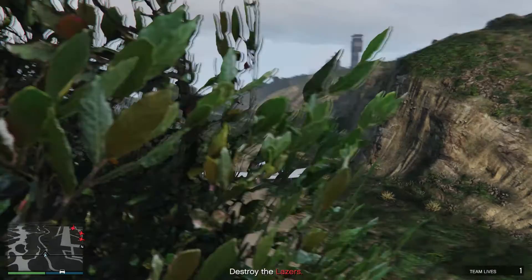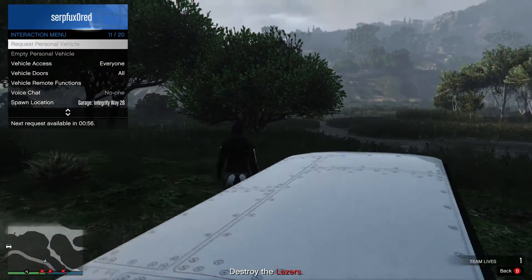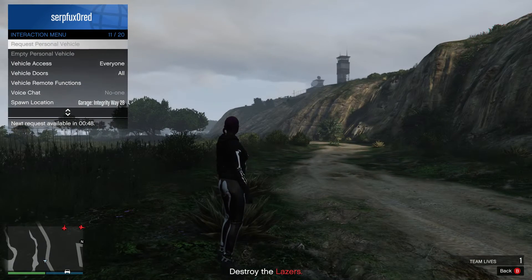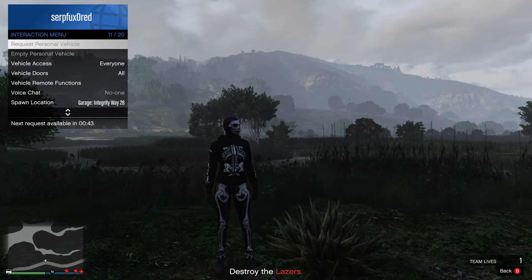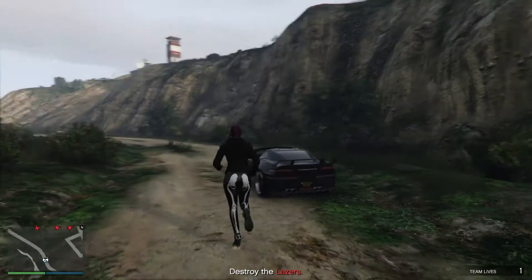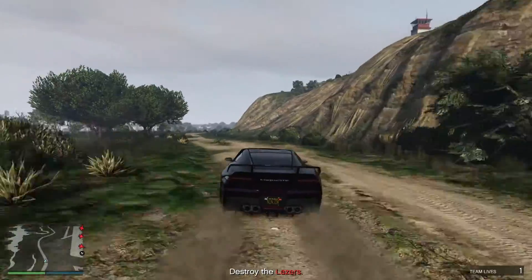This is what I usually do - land the plane there. Then bring up your quick interaction menu and request personal vehicle. I'm going to have to wait 52 seconds until I can do that, so I'll cut that bit out. Once you've been able to call your vehicle and you're in it, then we're going to just head towards the end of this road, which meets the bridge and tunnel that goes under the base.